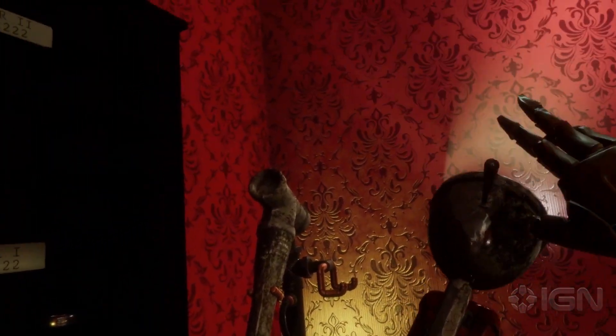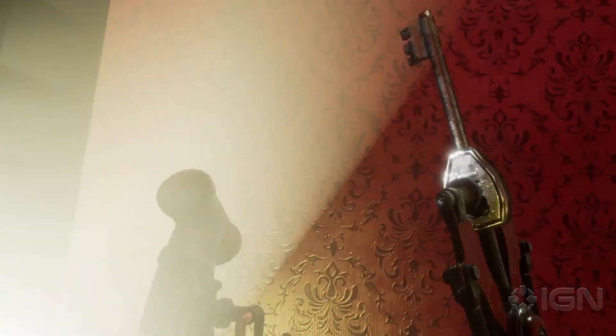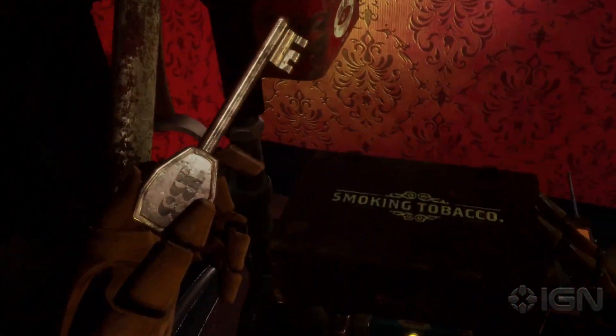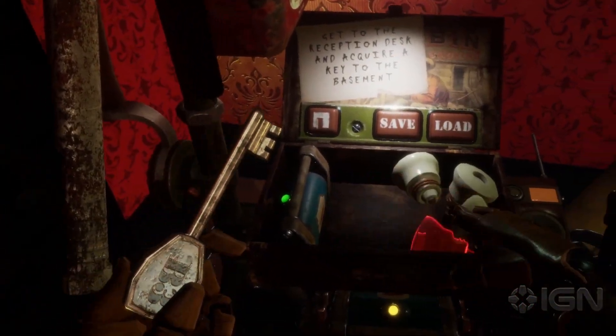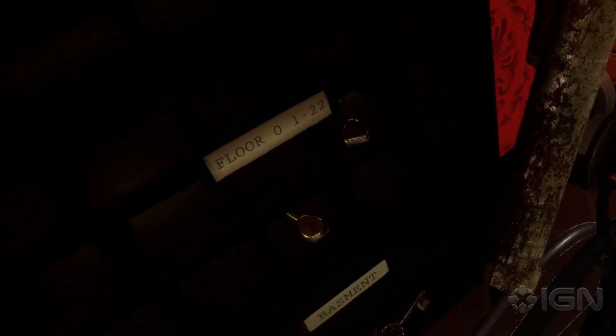As befits a decent hotel, there are a lot of doors in here. Some of them are open, some need the right key. Reception is the best place to start looking, but I don't think order has been kept properly in this forgotten place and many keys are spread around the estate. This one's signed B3. Let's check if it's the only one. Here's another — let's take it too.